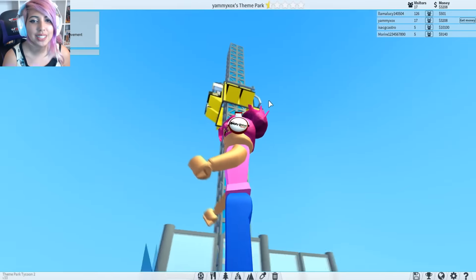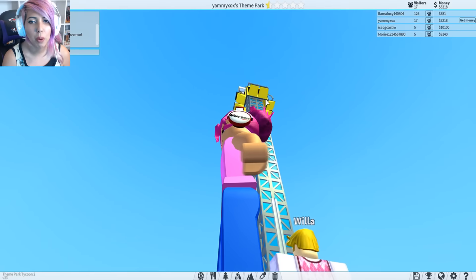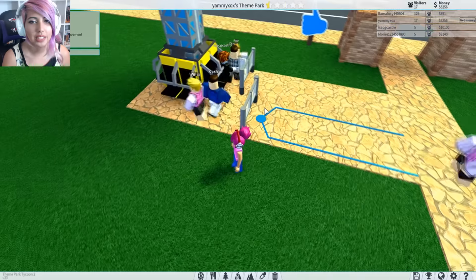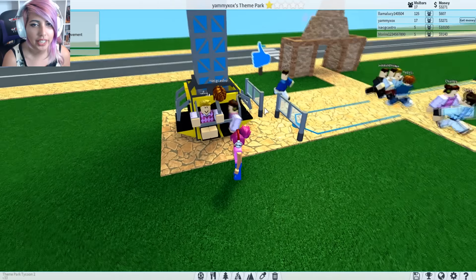Let's see how dramatic this is. Hey Willa, you can't go in it yet — can't you see it's in motion? That was like super anti-climactic. That ride kind of sucks. Wait a minute — Isaac Castro? That's another person.